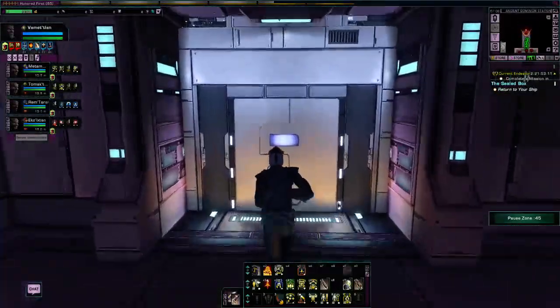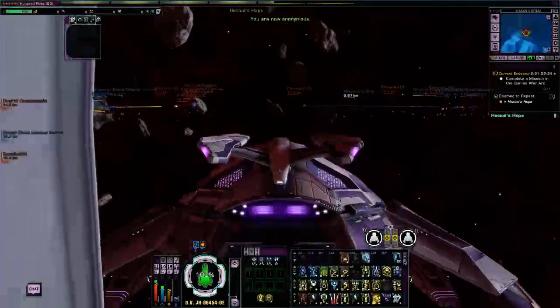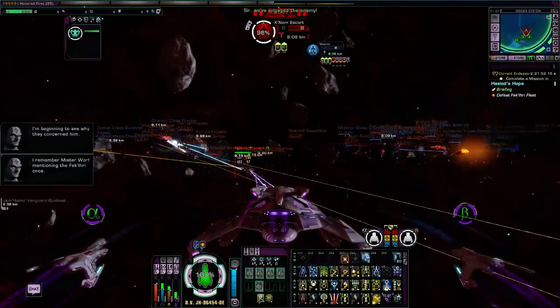Yep, that's all of them. Looks like we're slooting. Should pick up now in a minute — we'll see it jump up to 2, 3, 4, then like 30%, then 40% and so on. It'll take these big jumps. See? 30%... 40... and there we go. Fakiri? I remember Mr. Worf mentioning the Fakiri once. I'm beginning to see why they're concerned.